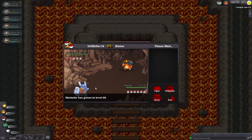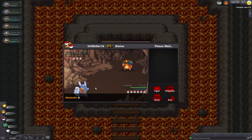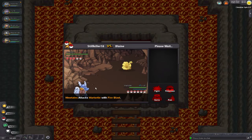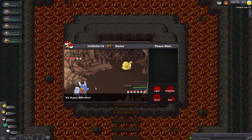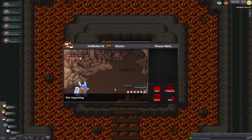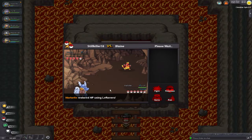A Charizard — he did Scary Face and reduced my speed. Then Ninetales. Wartortle is just steamrolling here. I guess after this he will be a Blastoise — 100%. He's ready for the Elite Four. He's going to take care of anything you need for the Elite Four right now. And Magmar — he's just going to sweep Blaine just like that, sweep him under the rug like he was nothing. What a perfect fight.